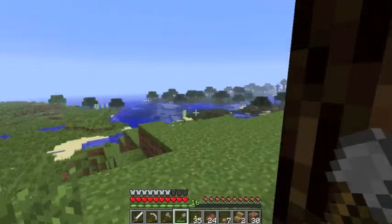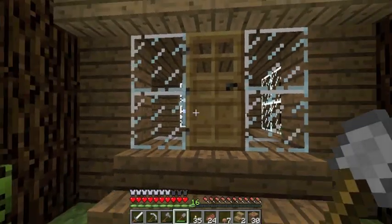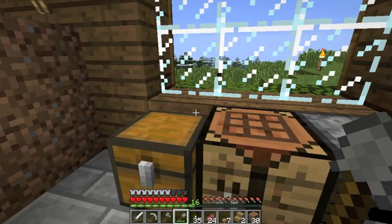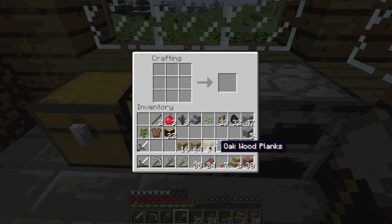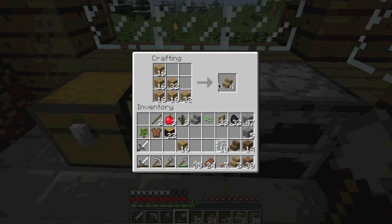So let's make some more stairs and we'll finish the roof and the veranda, which will be really quick. We'll just make stairs out of all of these, I think. No, we don't need that many. That's probably plenty.